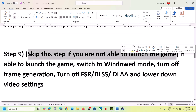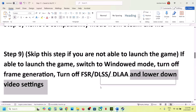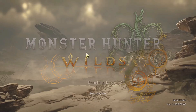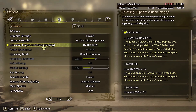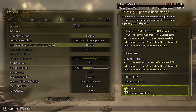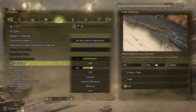You can skip this step if you cannot launch the game. But if you can launch it, switch to Windowed mode, turn off Frame Generation — this has worked for many players — and turn off DLSS or FSR. Go to Options > Graphics, lower the graphics settings from Ultra to High or Medium. Set Upscaling to Disable if it's set to NVIDIA DLSS or AMD FSR. Turn off AA as well.